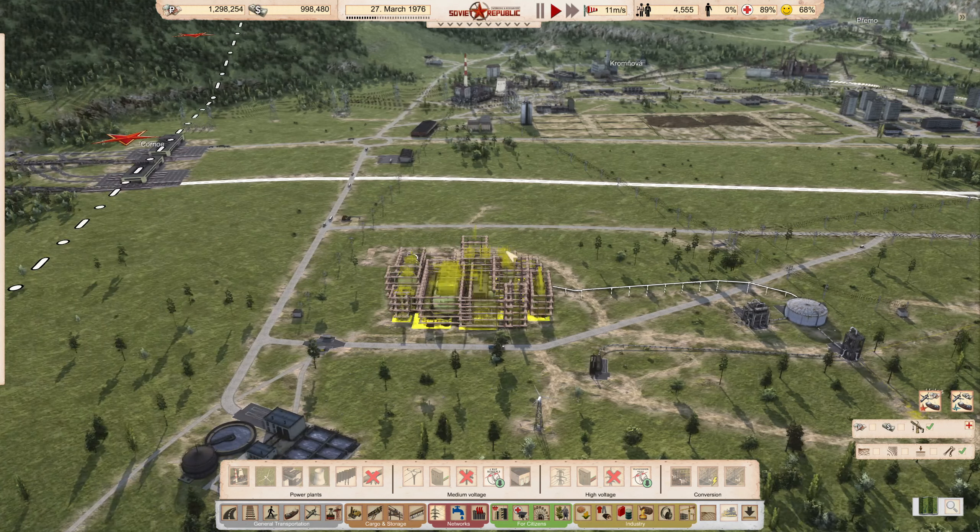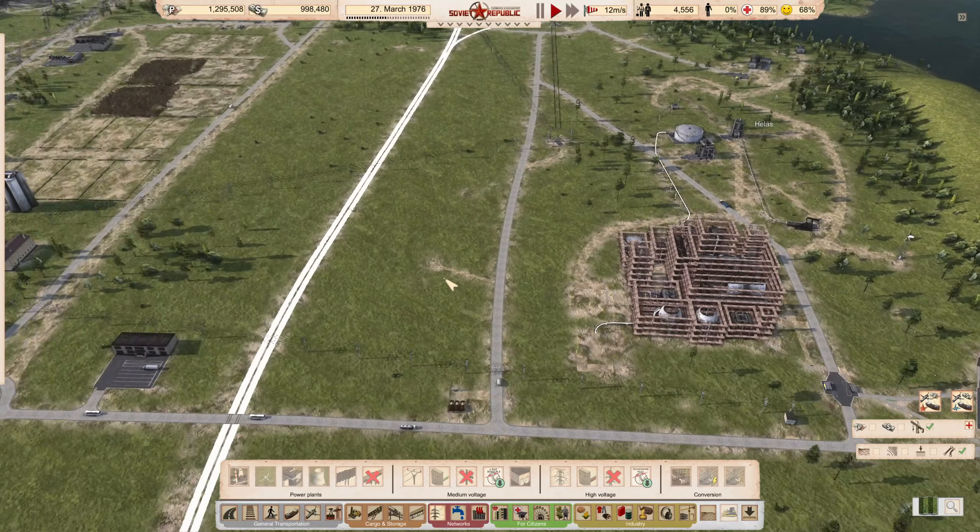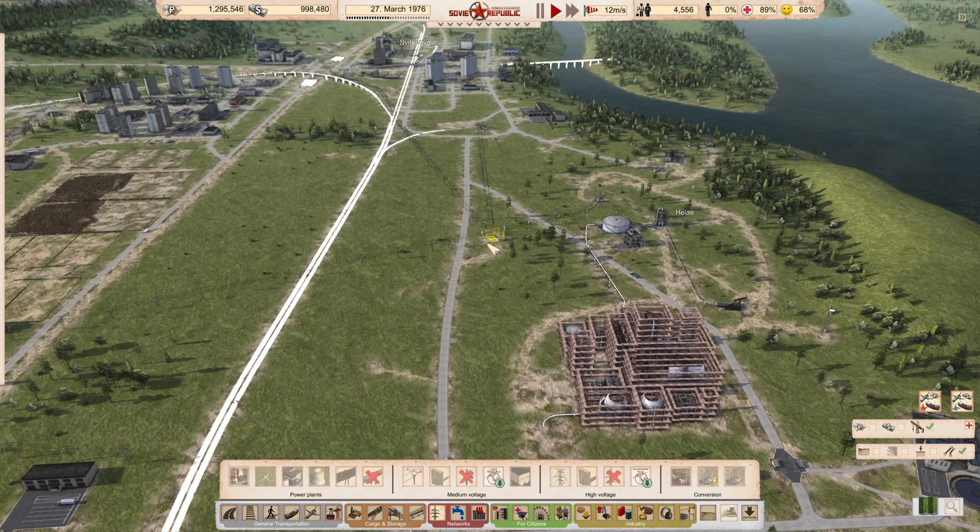I think I need to lay out the railway construction first, and then that lets me see where I can run wires and place transformers. Still waiting for 67 tons of steel.